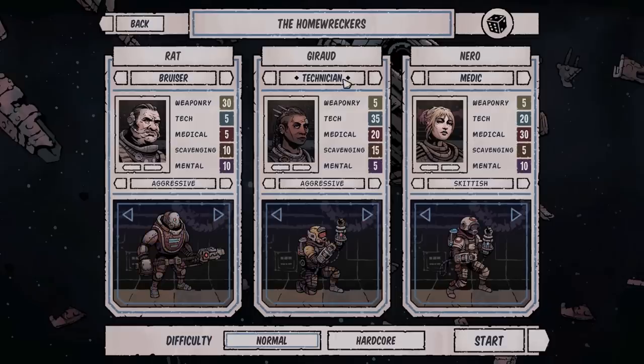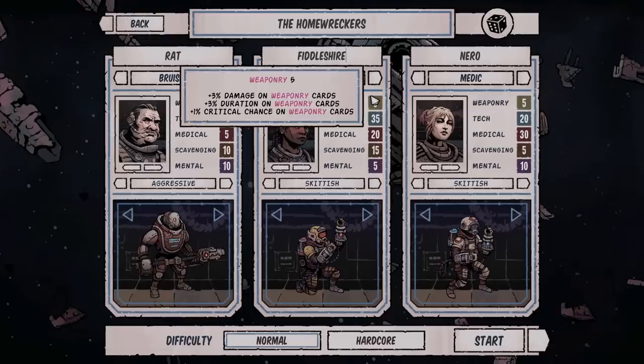Instead of Giraud, what kind of traits do we want? We've got Charismatic, Crafty — let's maybe go with Skittish. We'll call this person... Fiddleshire. Perfect. Agent Fiddleshire, ready for deployment.